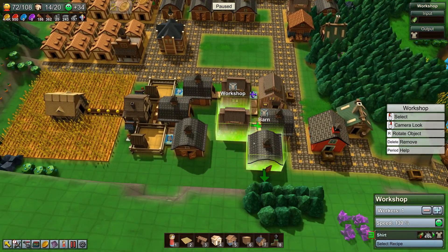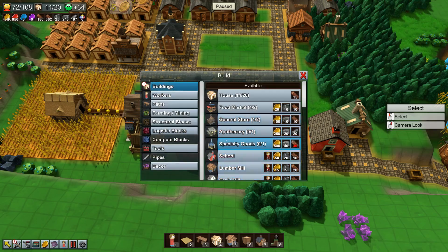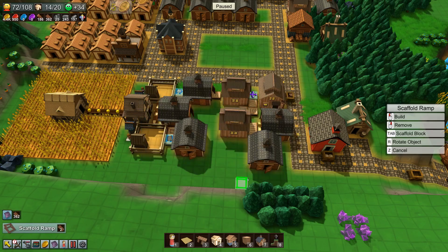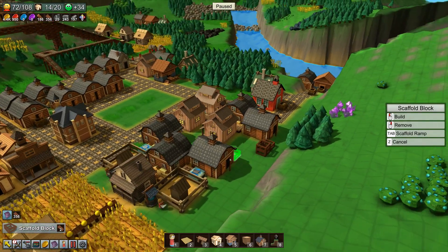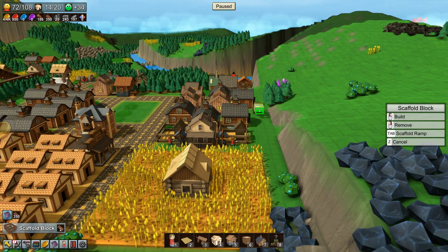I'm starting to remember — this is the cloth. We want to get that going so we get some money. Let's start with the block. Here — it can go one higher but not there. Now we go all the way.